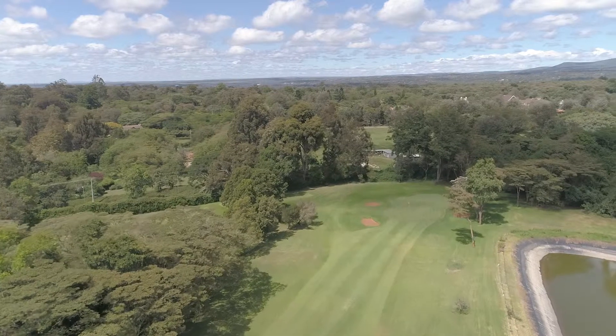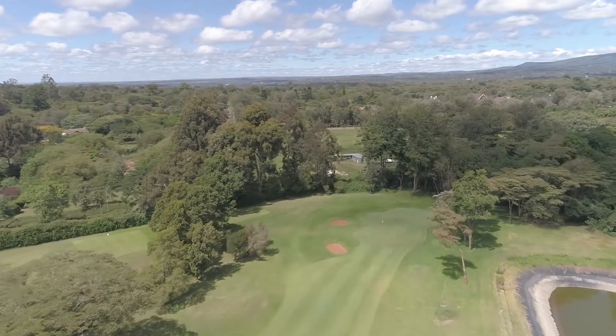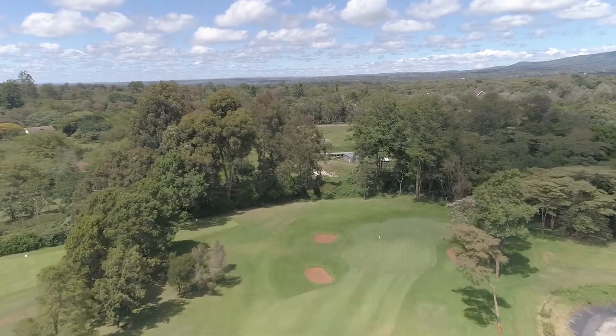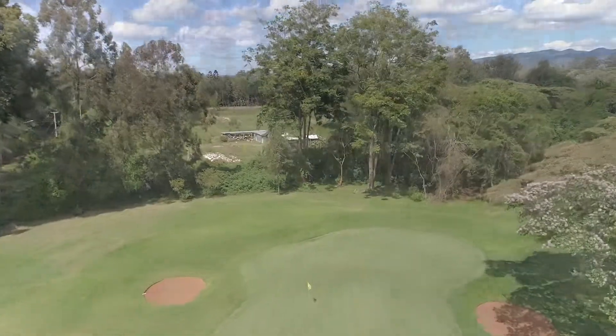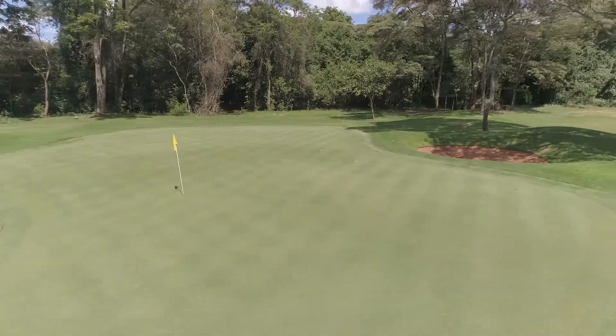There are three green side bunkers, two on the left and one on the right. The green is raised from the right side with a depression from the middle. It is also a long and narrow green with very little space at the back.